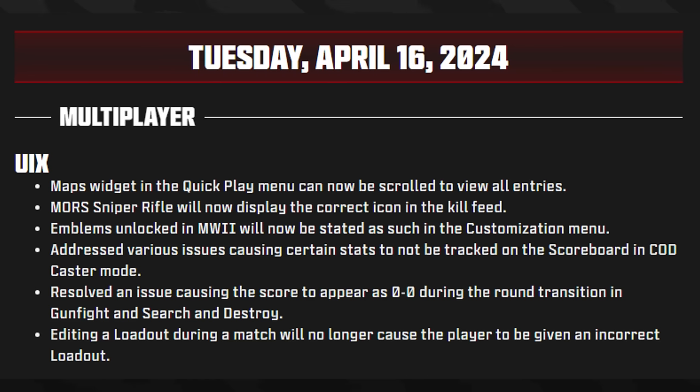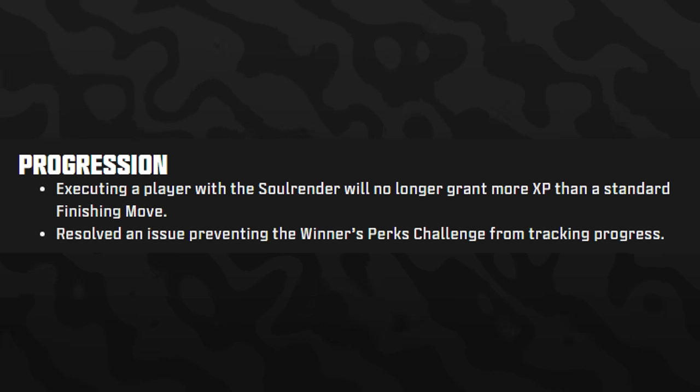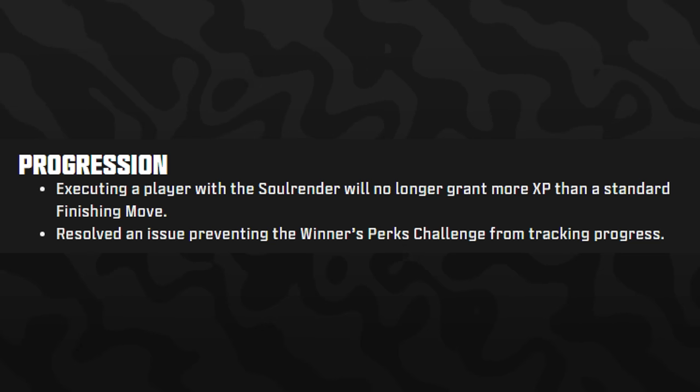The maps widget in the quick play menu can now be scrolled to view all entries. The Mors sniper rifle will now display the correct icon in the kill feed. Emblems unlocked in MW2 will now be stated as such in the customization menu. Various issues causing certain stats to not be tracked on the scoreboard were addressed. The score appearing as zero-zero during round transitions has been resolved. Editing a loadout during a match will no longer cause the player to receive an incorrect loadout.